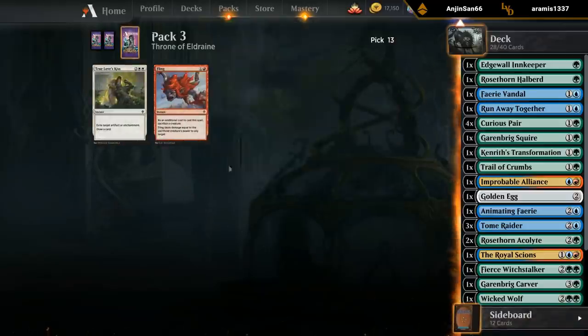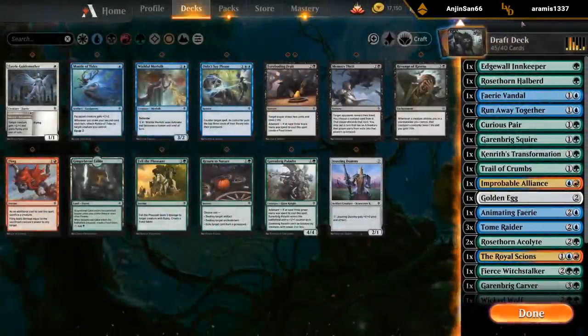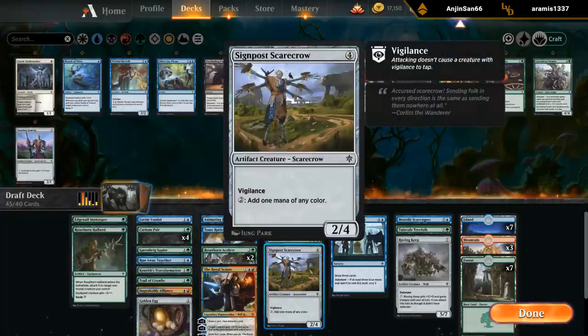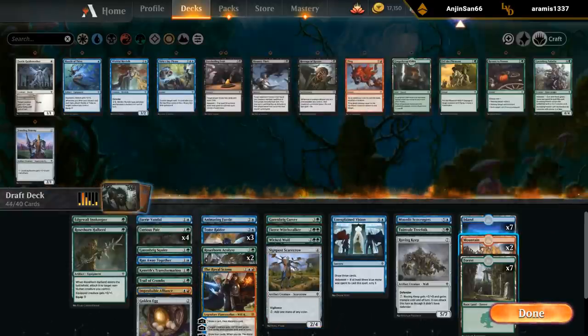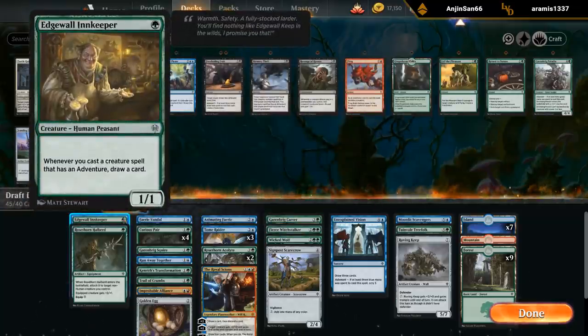Alright, so blue-green card draw value with a bit of red. The mana base is not going to be pretty, but we do have double Acolyte for fixing, Golden Egg, and Scarecrow — so that's already four red sources. I think one Mountain's enough. Seventeen lands seems fine with lots of ways to cantrip and discard lands in the late game.